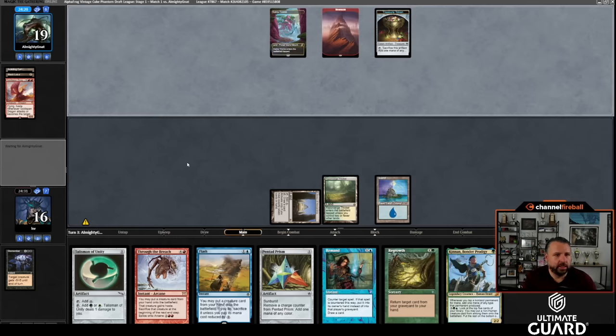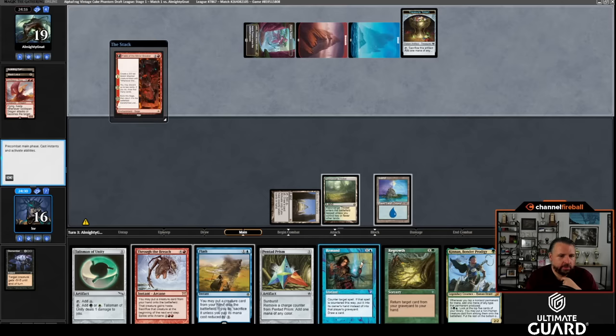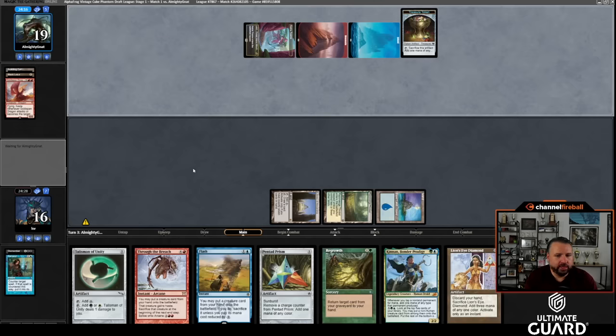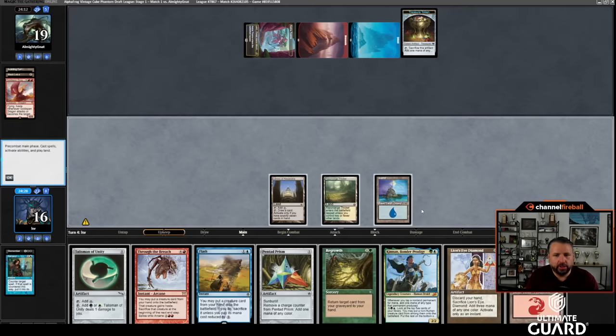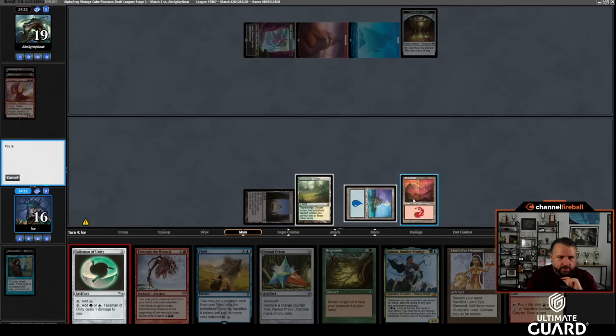I draw off Library and play Island, then pass with Remand up. This is just going perfectly. I get to Remand their Fable of the Mirror-Breaker. Remand when you've got Library going is pretty nice — now because I've drawn Lion's Eye I don't need Library on upkeep. I have eight cards. Play a Mountain and draw.